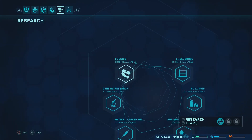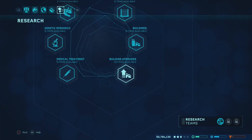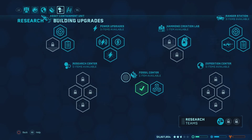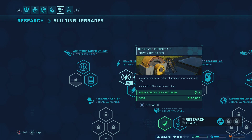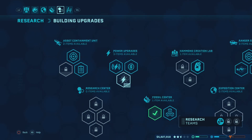Let's see what research we got. Five items available in genetic research, ten items available in building upgrades. Inventory space for fossils — not really running into any issues there. Improved output: upgraded power stations have an output increase of 14%, but it introduces a 5% risk of upgraded power outage. Maintenance units reduce upkeep costs of upgraded power stations by 4%. That's pretty good.